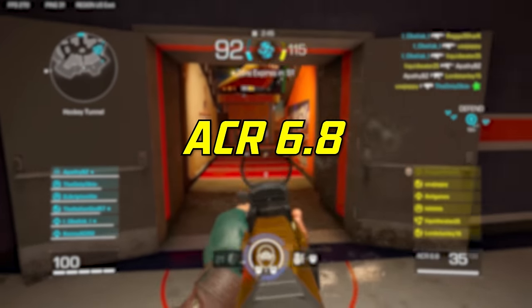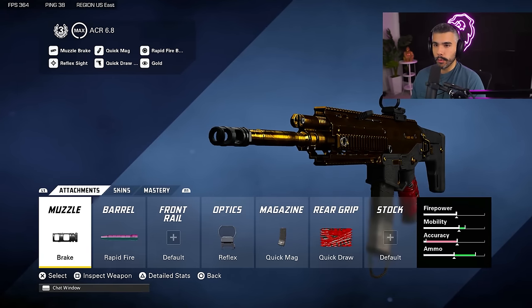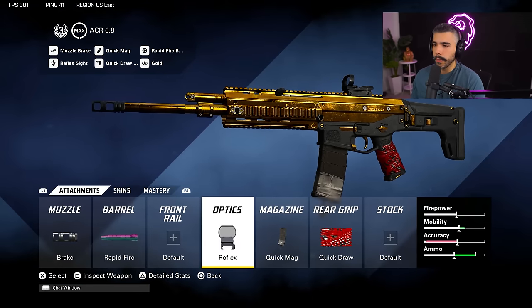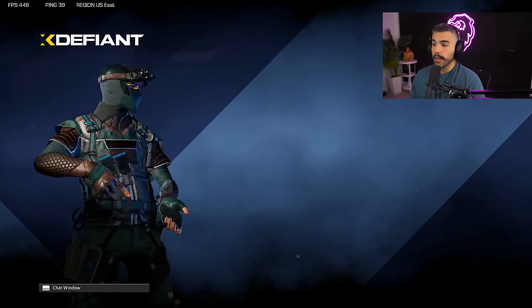Let's go to class five, the good old ACR, which is one of the best ARs in the game right now. This thing is absolutely incredible. I got the muzzle brake again to control that horizontal recoil. For the barrel, we're going to be rocking the rapid fire barrel. The ACR compared to the AK-47 has better recoil control, so when you slap on a rapid fire barrel with the right attachments you can still control it pretty well — it's going to help with the time to kill, the number one goal in any shooting game. We're going with the reflex red dot, quick mag, and quick draw.